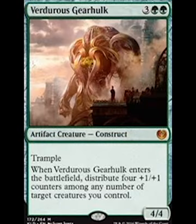At number six we've got another Gearhulk. For five mana, you can have an 8/8 creature with trample. He's essentially a cheaper version of Force of Nature without the drawbacks.